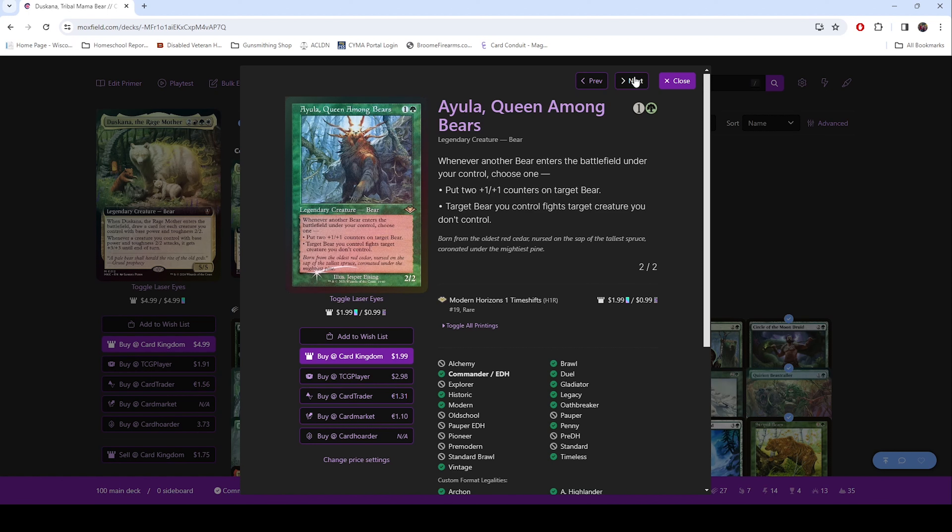Ayula, Queen Among Bears, used to be the de facto Bear Tribal Commander, and you can see why. Whenever a bear ETBs, they get two +1/+1 counters, and then you can either have that bear fight another target creature you don't control. You have something come in, give it those two counters, and immediately start taking out mana dorks or smaller creatures. But having the option of white and green also, we decided that she would just be part of the 99. She's a base power and toughness of 2/2, so she falls in that category.